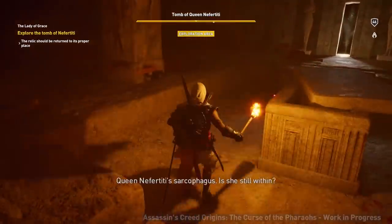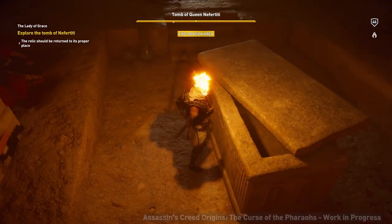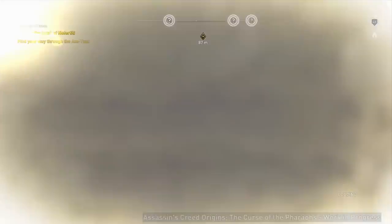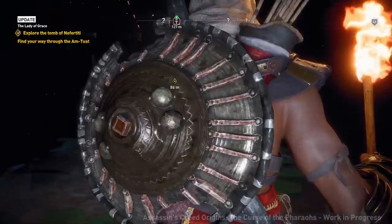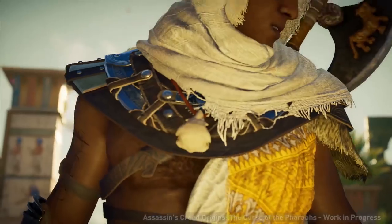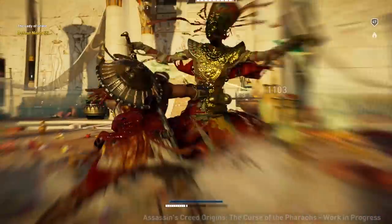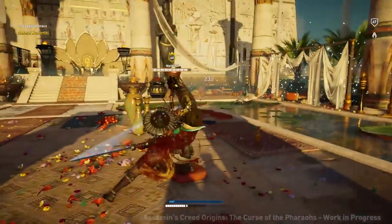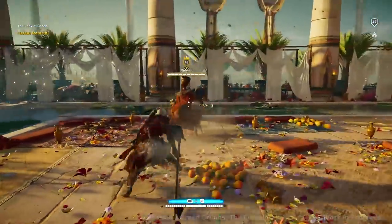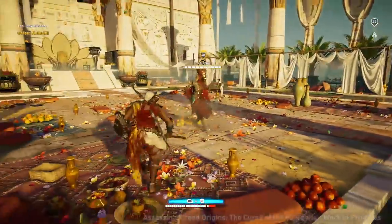One place where you can't help but face these angry zombies is in their resting places — and we don't just mean their empty real-world tombs. In each tomb there is a path to the afterlife. In the realm of the dead, specifically Aru in this case, you must help put a mummy's spirit to rest by beating the crap out of it. There are no civilians nearby to act as distractions, leading to a rather intense boss fight and heavy use of your adrenaline-fuelled attacks.